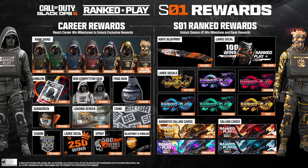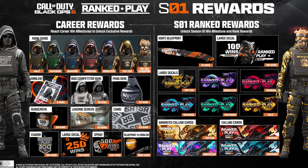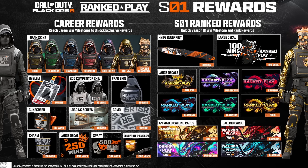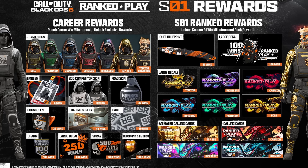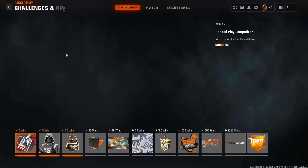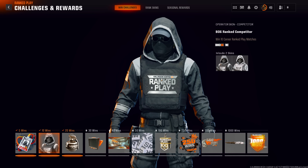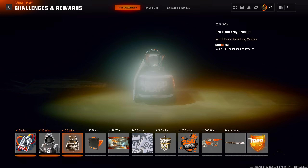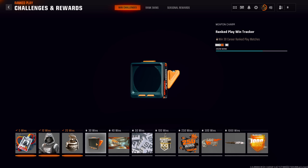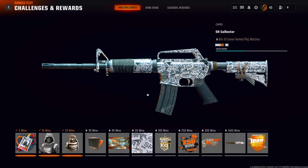The very first set of rewards are the ranked play rewards. There are well over 50 different rewards you can get completely from ranked play alone, split into three different categories. The first one is the win challenges. The good news is this will be available throughout the entire life cycle of Black Ops 6, so you can do this in Season 3 or Season 4 — take your time with it. The rewards consist of things like a frag grenade blueprint, a brand new camo, calling cards, stickers, and more.